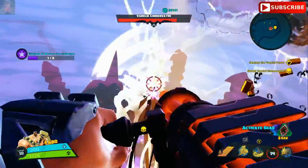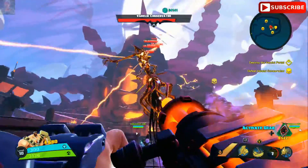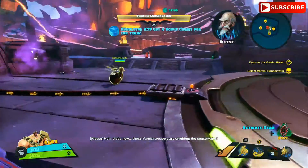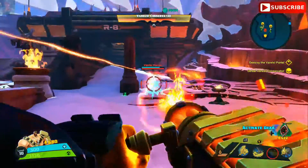You'll notice she gains this other type of shield — it's like a golden shield. There's going to be four ads around the map — you can see it in the video — there's going to be four ads around the map that you need to run around and kill. You have to make sure you kill these ads very quickly or she's going to destroy you.